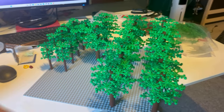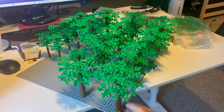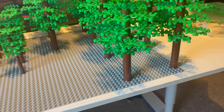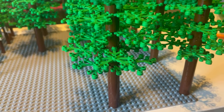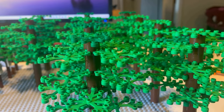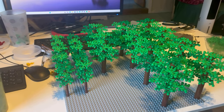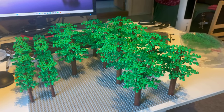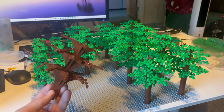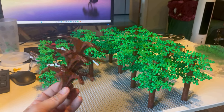The bigger trees have been made — 10 of this kind. They are all 15 of these bricks tall, plus either four or five rows of the leaf pieces on top, so there can be a little difference between some of them. Now I just have to make the different-style trees — the arch ones. I tried to make it a little different; I just have to put some leaves on them.